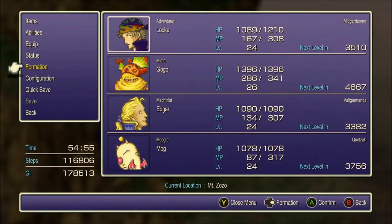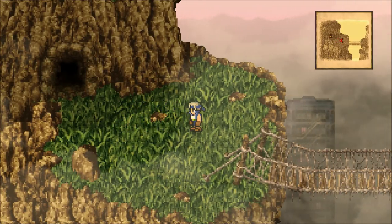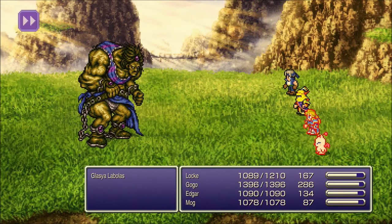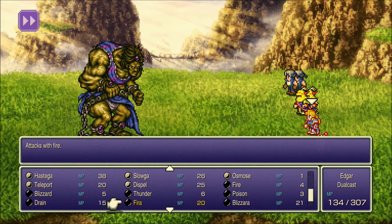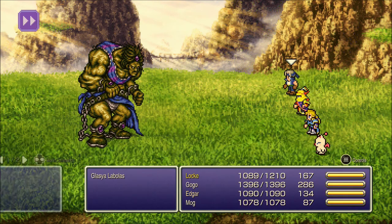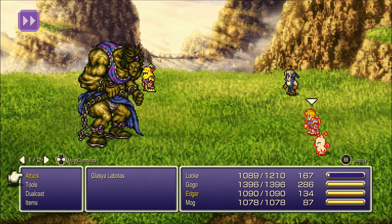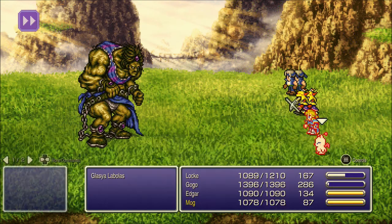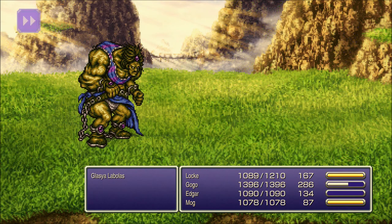I took off the Moogle Charm to show a monster I'd mentioned in an earlier video — this is the Glazia Labolas. You can rarely steal a Muscle Belt from him. I originally brought it up in relation to the Crystal Orb, which is a rare steal from the Magimaster. I think it's a garbage relic, but I at least wanted to let you know there are other ways of getting it.